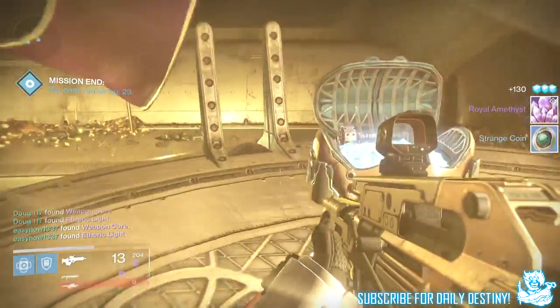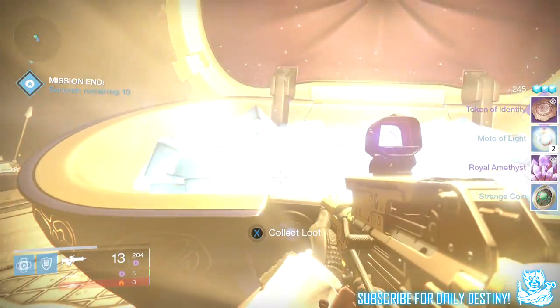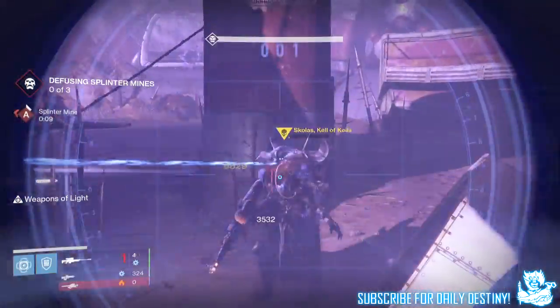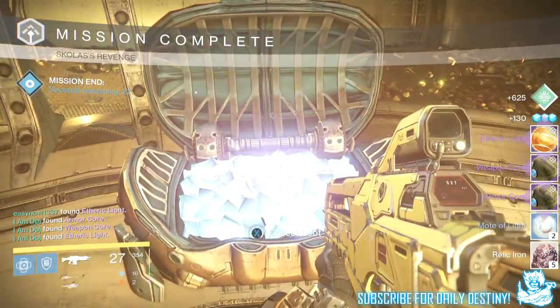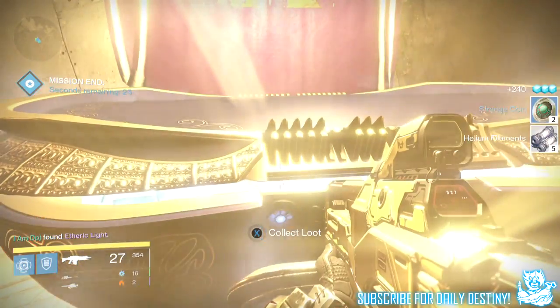Moving on to level 34 on my Titan: I got an affiliate light, a weapon core, four strange coins, a Royal Amethyst, five marks of light, a token of identity, and Her Mercy hand cannon. Moving on to 35: I got an Elder Cipher again, a favorite light, a weapon and armor core, five marks of light, and five healing influence.